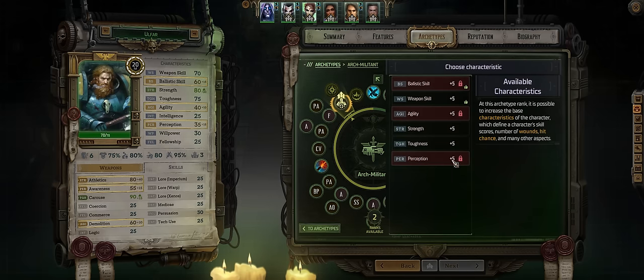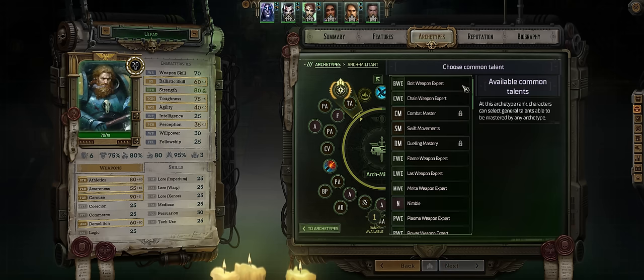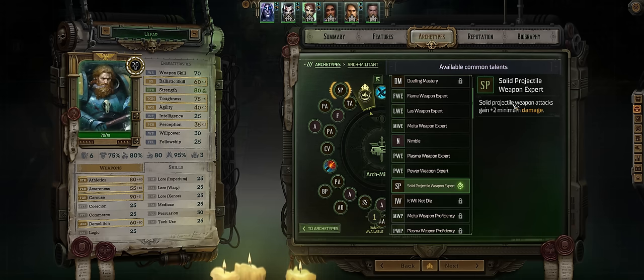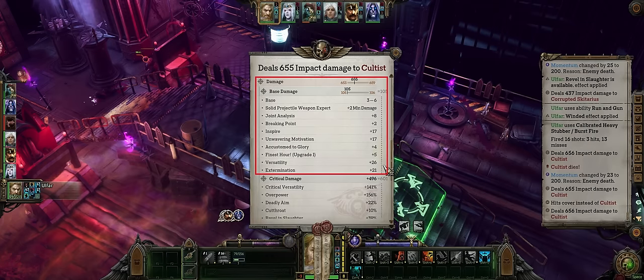Then more Perception and you might as well increase Toughness now, or Weapon Skill if you prefer. Lastly, Solid Projectile Weapon Expert, which increases the minimum damage of the best heavy turret — at least as far as the highest rate of fire goes. The more minimum damage the better, because the more flat damage, the heavier your burst damage.